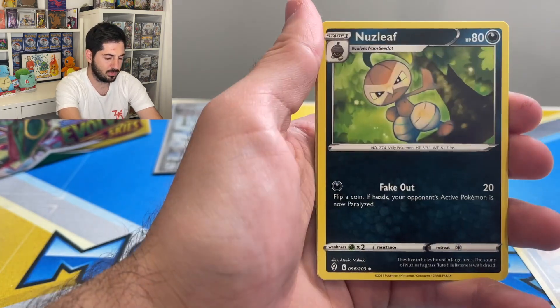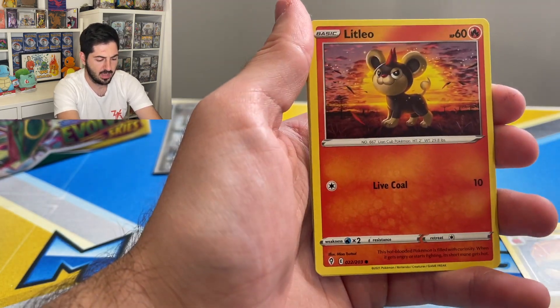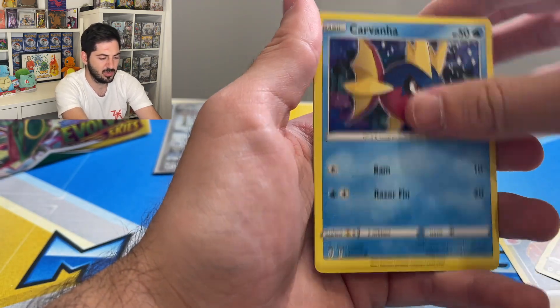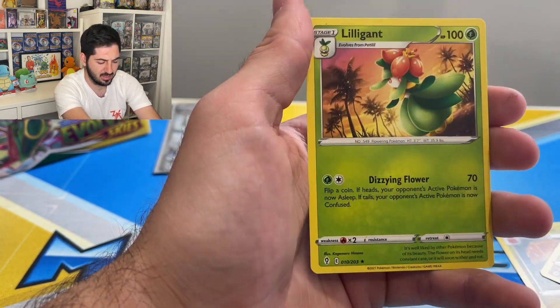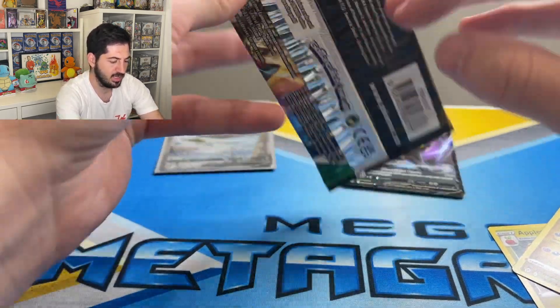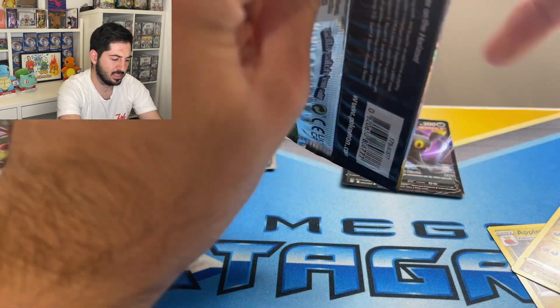You know what I was surprised about with this set — the fire cards. The fire area of the set has a very small amount of fire cards. Lilligant — I don't like the Lilligant. Remember you pulled so many of them last time.